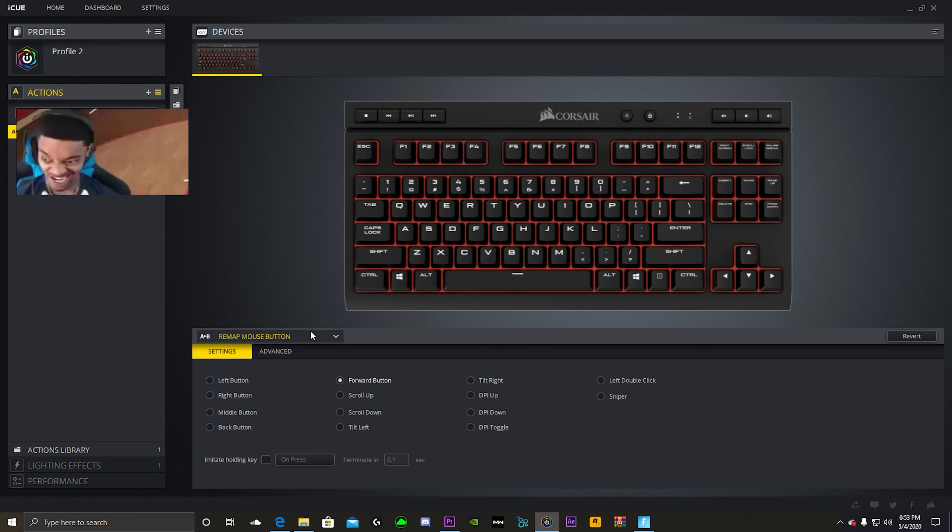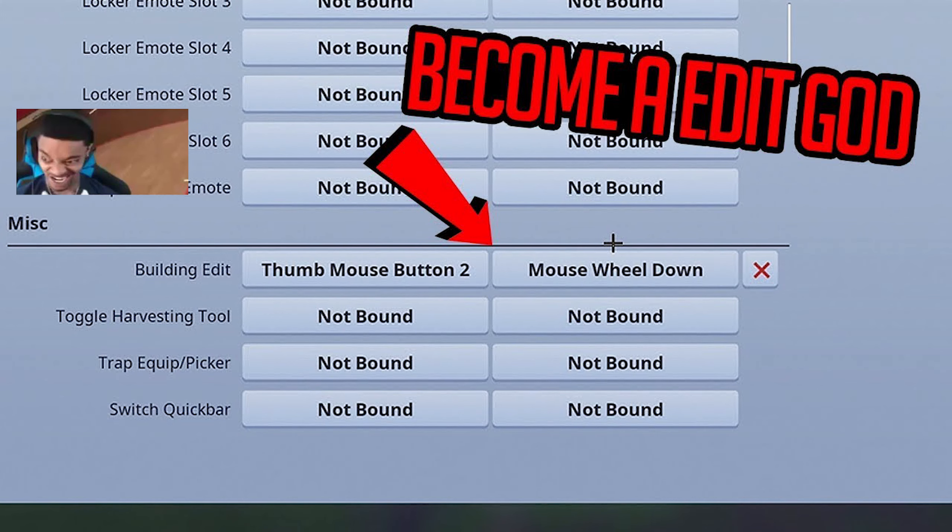What you want to do in the keyboard software is remap the button that you edit with. Some players like to use F, so you can remap your forward button to F. But Rift, that fast editor I just showed you, uses E — so I recommend E. It should look like this. As you see in that picture, you go to your key button settings, find Building Edit, and press your forward button to assign it. You press that forward button on your Building Edit on the first layer — and you're done. Simple.